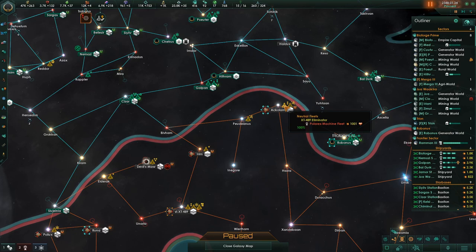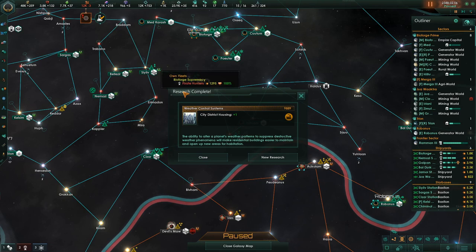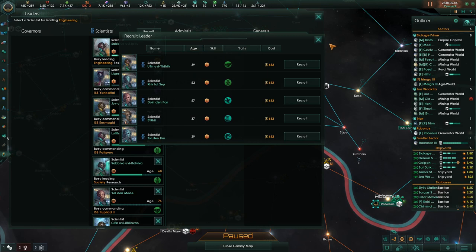So we're going to keep building up this fleet here — the 5th wave fleet. City District Housing is now up to get an upgrade to the Ripper Auto Cannon if we would like. That's 15,000 for research. Mining station output is not going to take very long. Do we have an industry person? We do not, nobody to recruit, so our current person will take care of that.